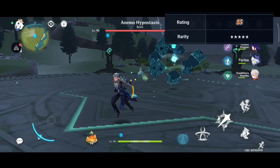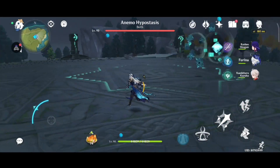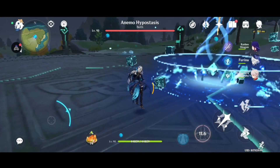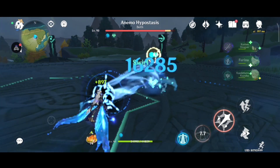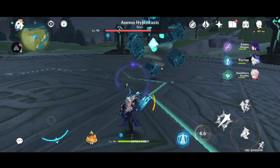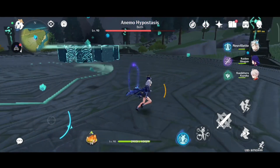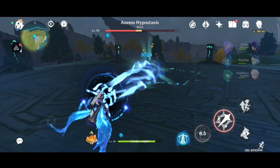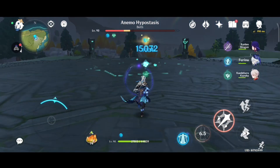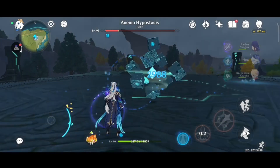So the first question is: who is new wallet? New wallet is a five-star character, a catalyst user with a vision of Hydro. He is from Fontaine and is the judge in the Court of Fontaine. Along with that he has a very superior role in Fontaine — I'm not going to spoil that because some people haven't completed the Fontaine archon quest. He is very powerful and has a very crucial role in the Fontaine archon quest.